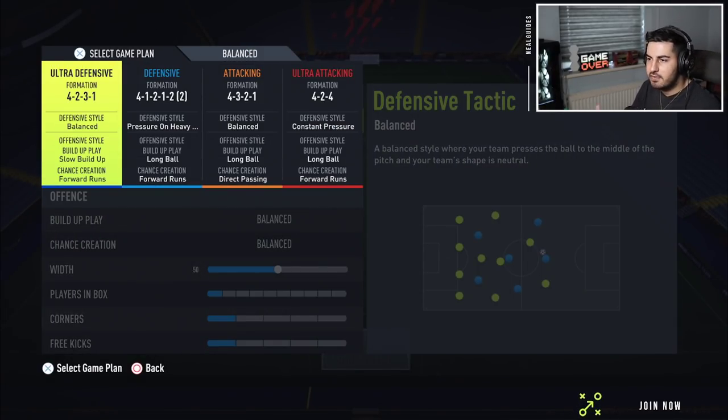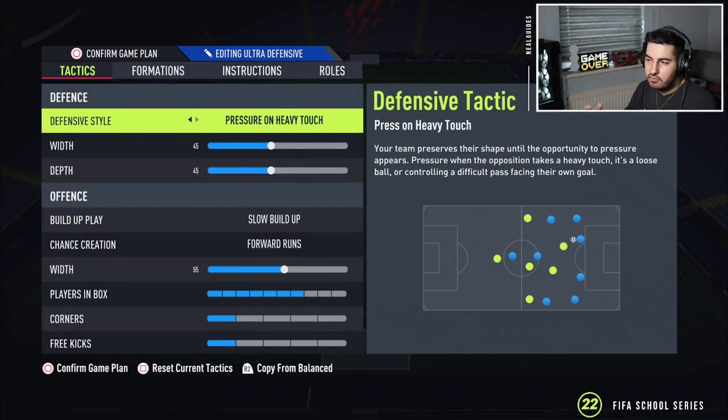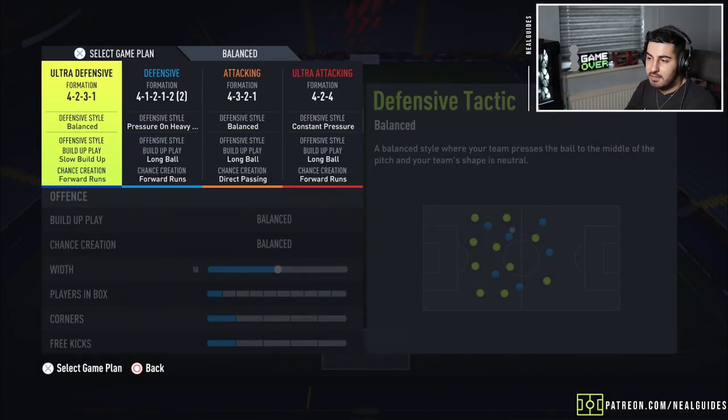If you want to make this somewhat attacking, put the striker and the CAM both on stay forward, and it basically attacks like a 4-4-1-1. I go through all the things you can change depending on your level. You can always change your defensive style, but I won't do that here because this is my defensive tactic.